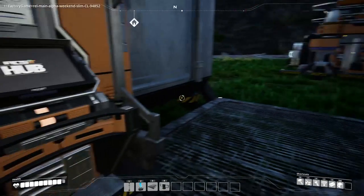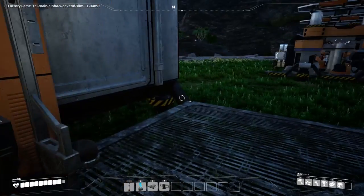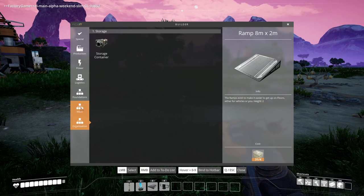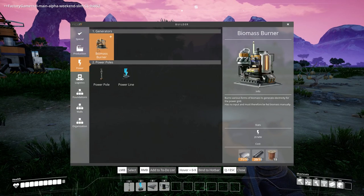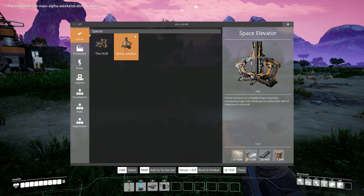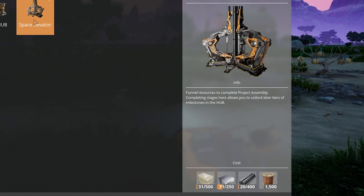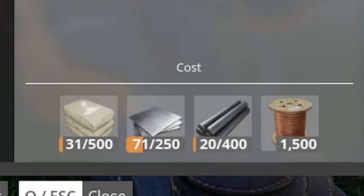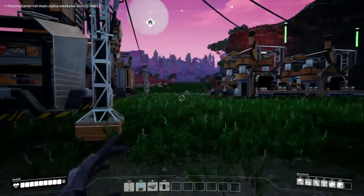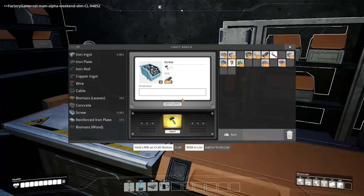After we build the space elevator we get into tier three stuff. How do you build a space elevator? It needs biomass burner for more power and a constructor. Space elevator costs 1,500 copper wire — I was going to say that's not a lot but that is actually a ton. First things first, I want to get all the basics done.